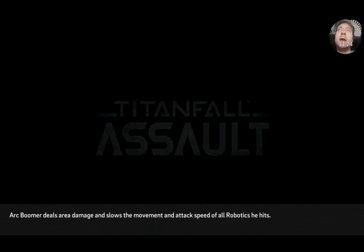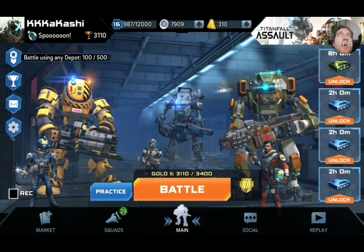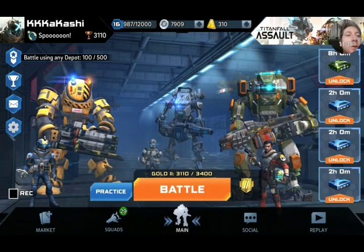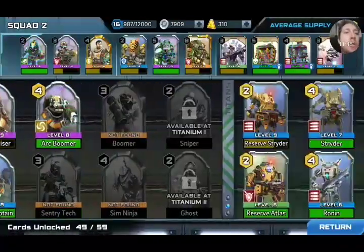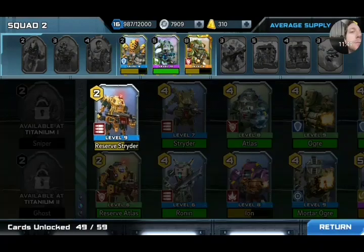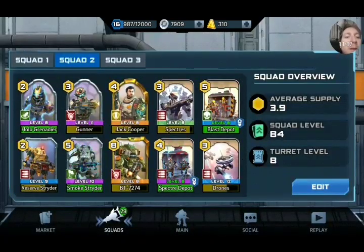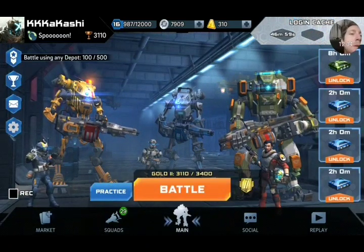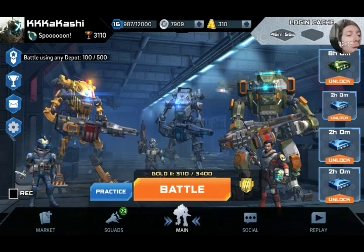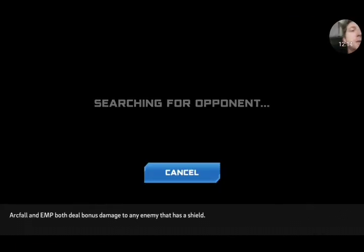What adjustments should I make? I'm thinking the Reserve Ogre can be swapped out for the Reserve Strider, because the smoke strider is giving me a lot of anti-robotic damage and I want some anti-bio support with the Reserve Strider. All my victory caches are full. Let's jump into the next game.